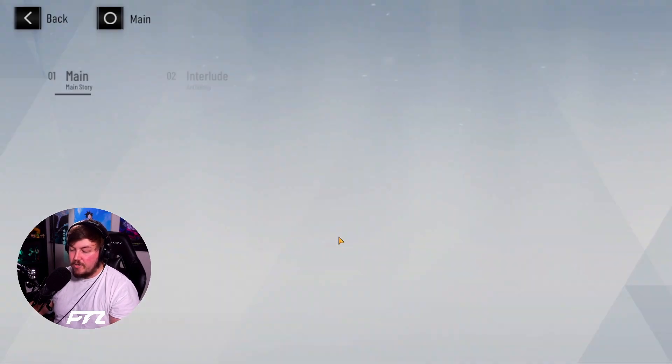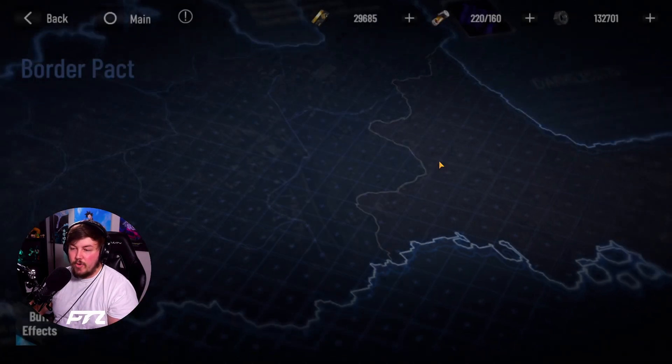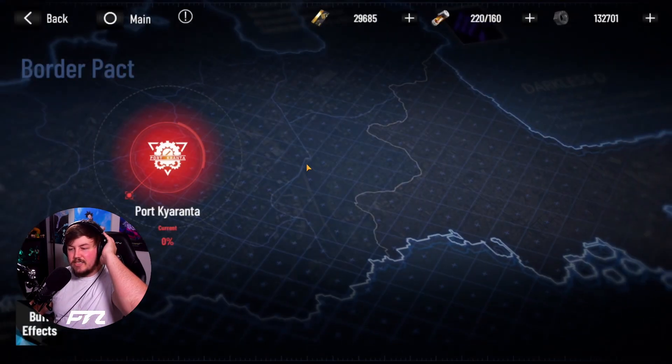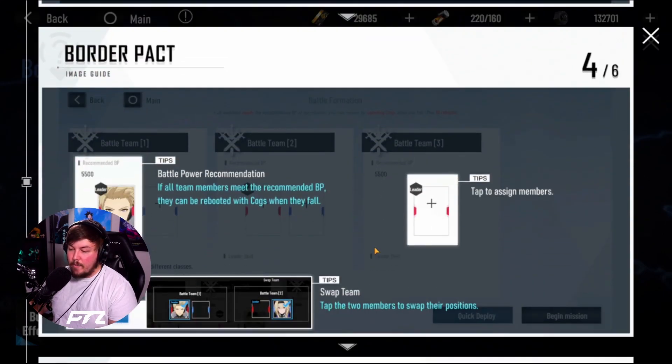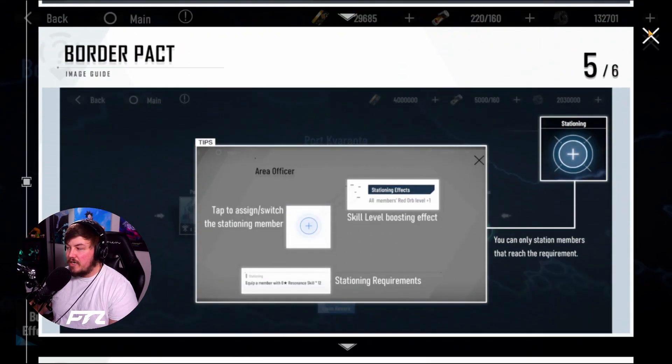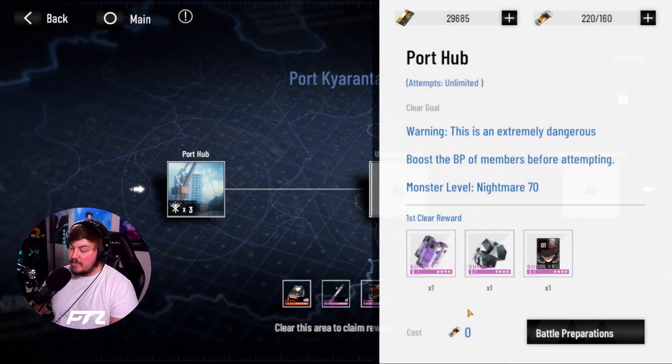I'm not going to cover too much on this because I have a pretty good image guide here for you, but Border Pack is going to be a brand new mode they essentially added. What you need to know is: if it's red, you are attacking; if it is blue, you are defending. The image guide will give you everything you need to know. You don't have to spend any stamina here.